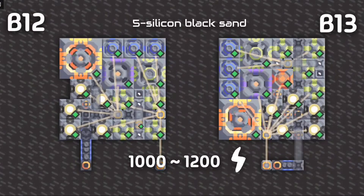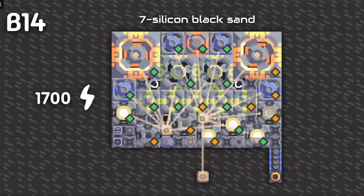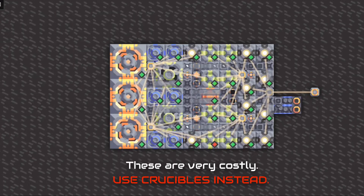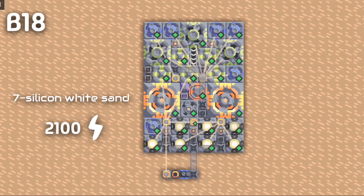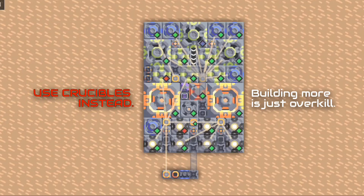Check out this other video to learn more. First are the black sand schematics, starting with these designs. Then we have this 7-black sand silicon design. We also have this overrated 10-silicon design. Building any more than one of this just makes no sense. You can just use crucibles instead. We also have white sand versions, starting with these two small designs. Next is the 7-white sand silicon design. Any further than this is either just overkill or unnecessary. Again, just build crucibles.